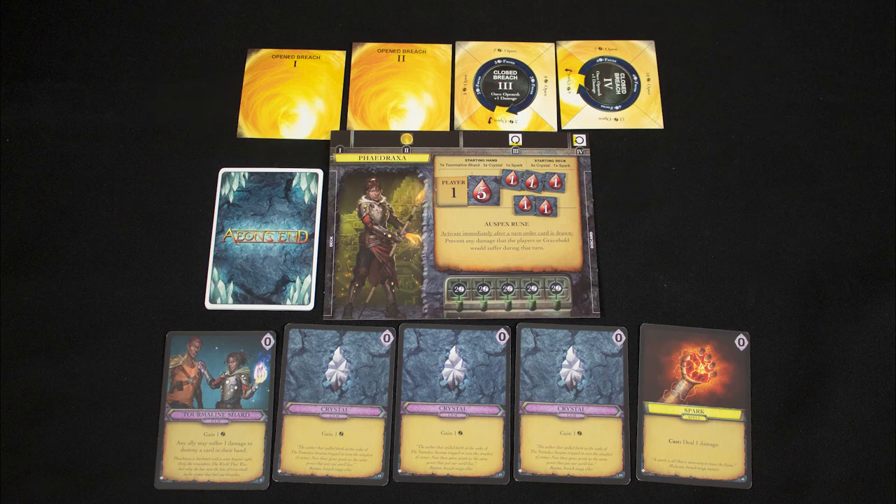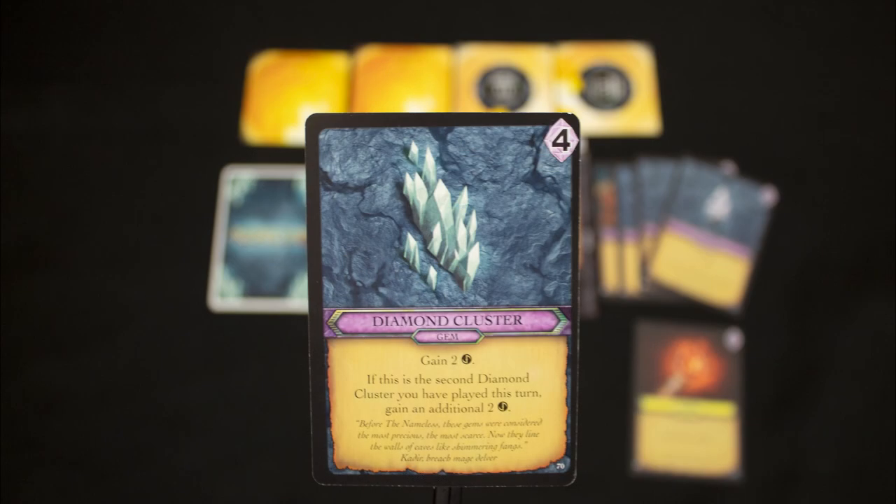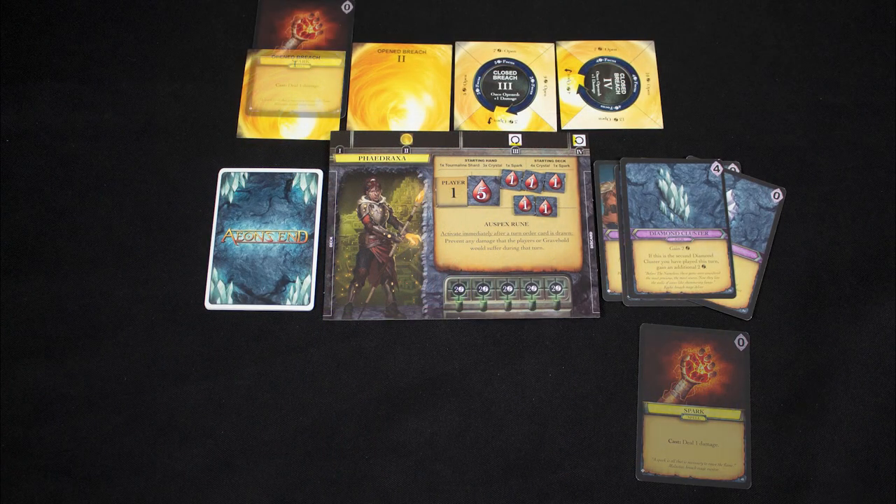Normally you would cast spells at the start of your turn, but let's cover other actions first. Most actions cost ether, which you get mainly from gems. These four gems total to four ether, so we play them to our discard. We buy this four-cost card from the market and place it in our discard pile.